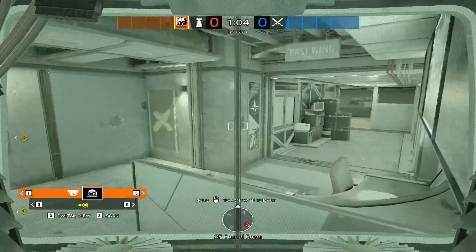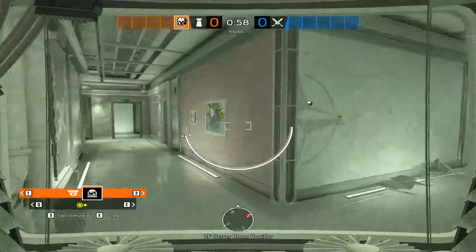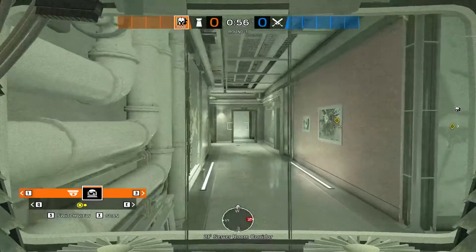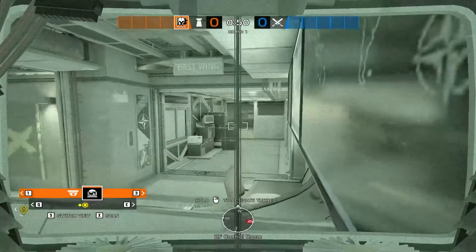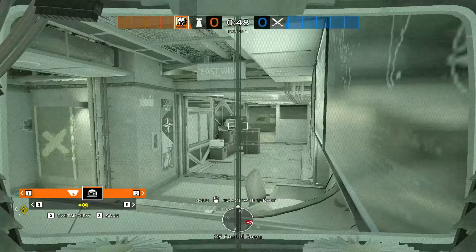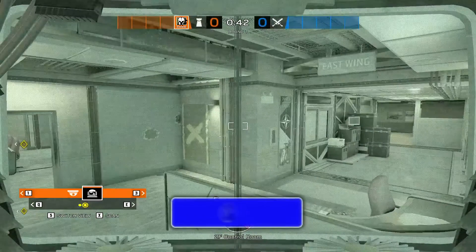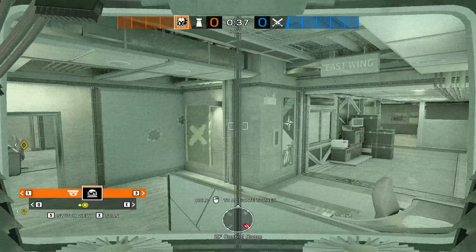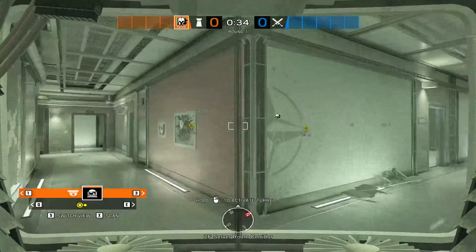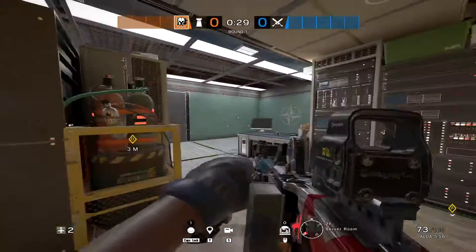As the round starts, get on cams immediately and make sure nobody crouch-walks up the stairs — you can hear the barbed wire here and here. Your teammate shouldn't be anywhere near the kill box if they're trying to peek out because you'll get picked off early. Always call out if anybody is sky-bridging or sneaking up the stairs. Some people might not respond to callouts — that's just how solo queuing goes.